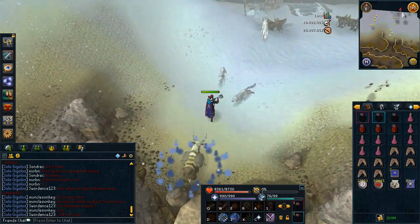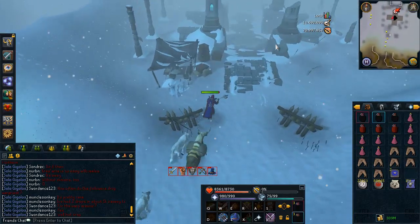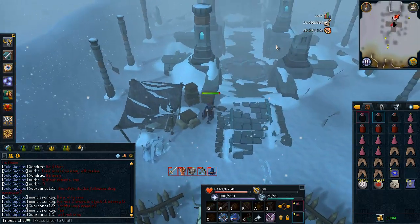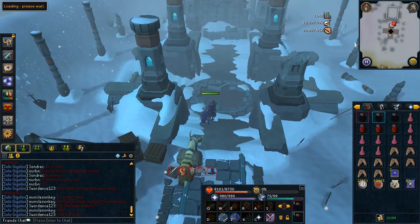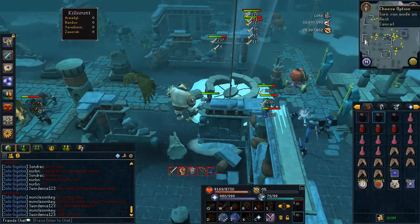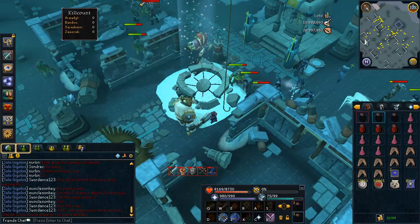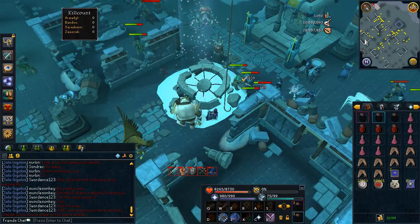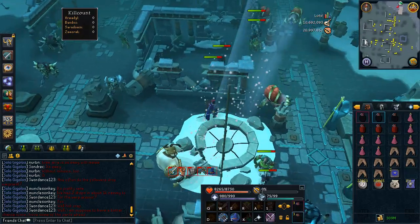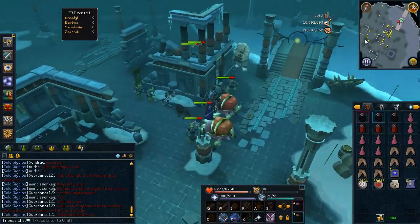One thing to quickly note: the Zamorak followers now drop Warpriest armor, the level 75 hybrid armor previously only available from the Battle of Lumbridge. The Zamorak minions drop it, and you can also get it from Saradomin, but Zamorak is easier to solo. So if you wanted Warpriest armor you didn't miss out. In about 1,000 Zamorak kills I've had two Warpriest armor drops — the top and the helm — and zero actual Zamorak drops.